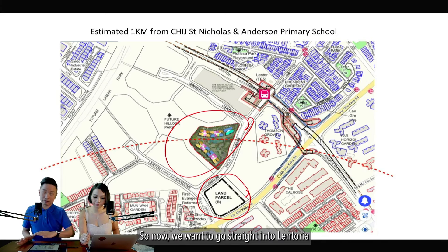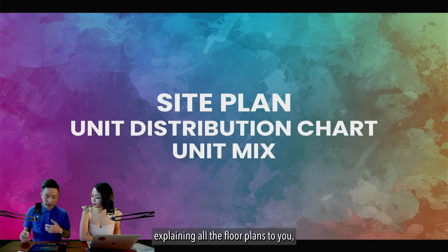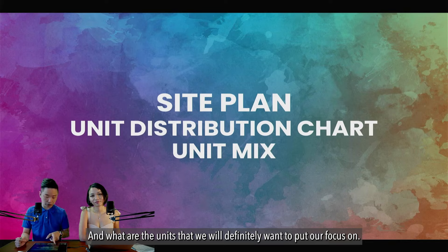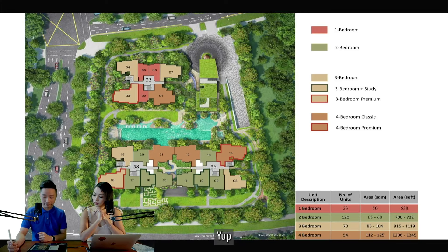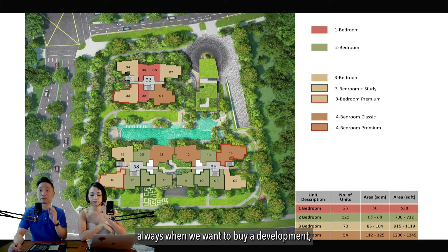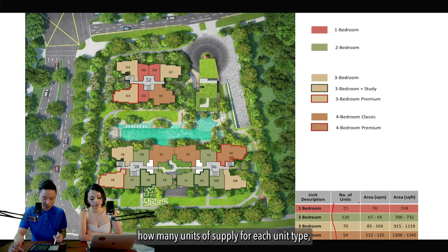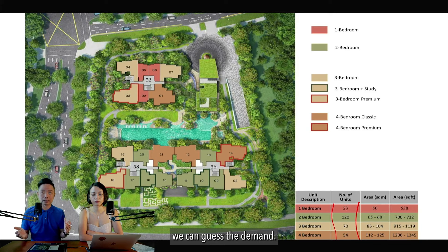Now we go straight into Lantoria's site plan and distribution chart, explaining the floor plans, pros and cons, and which units to focus on. The site plan is pretty straightforward — only three blocks. Something very important when buying a development: how many units of each unit type are available? For example, one-bedroom: 23 units; two-bedroom: 120 units. We can guess demand but we can't be certain, whereas supply is confirmed. For Lantoria, you also want to see supply across all projects in the region to understand which unit types are safer to buy.